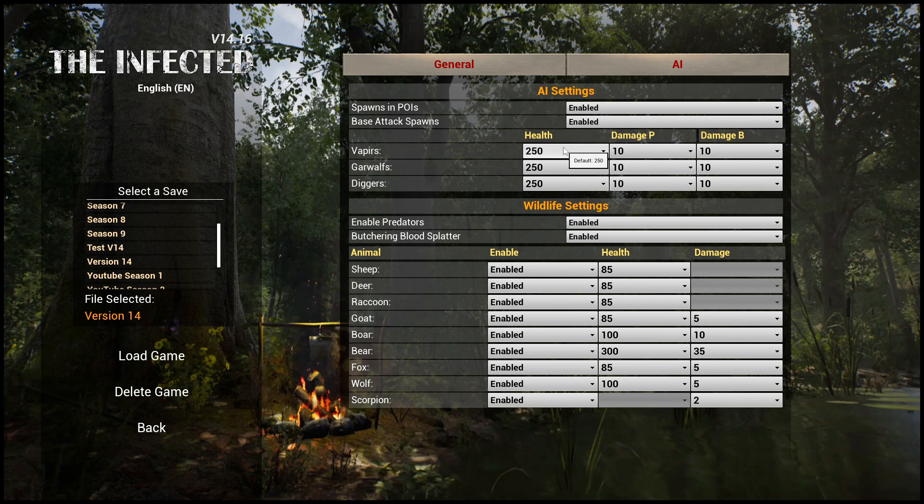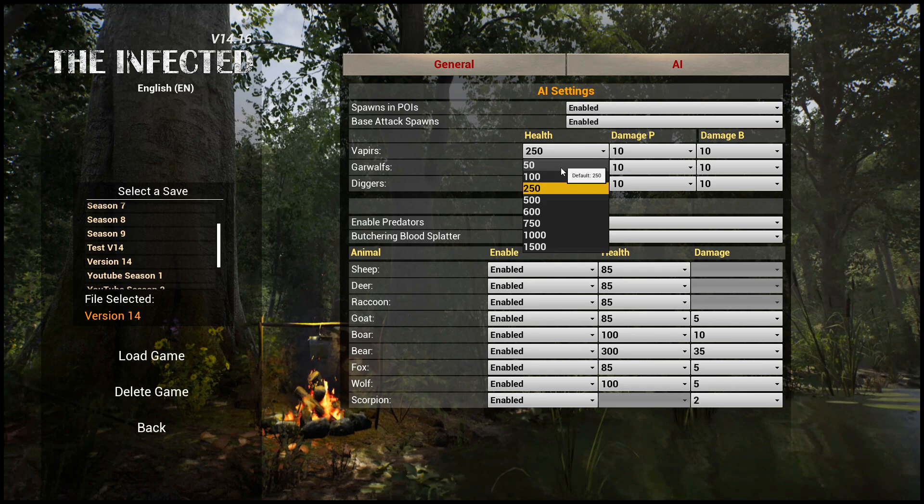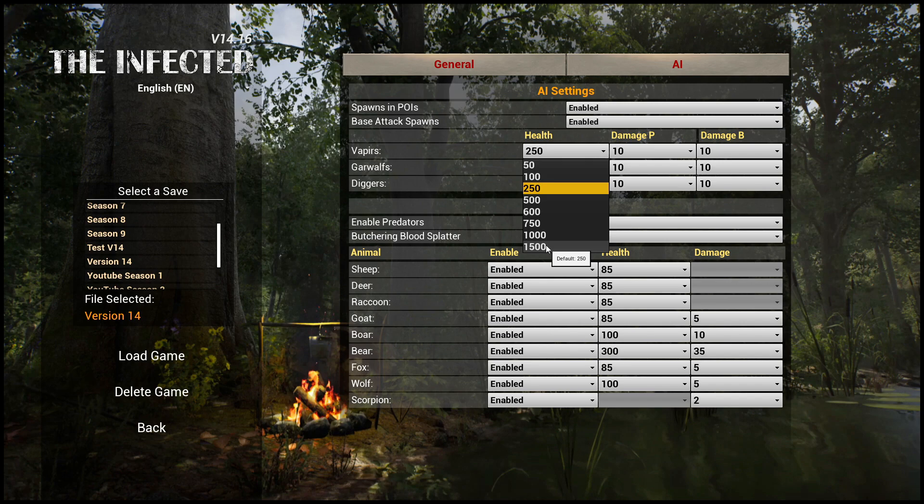Looking at health — this is default, they've got 250 health. Before, the regular vambies only had 100 as default, so it's going to take a little bit more to kill them. You could put it all the way up to 1,500 health — that is 15 headshots with a bow. You can also go as low as 50, which is not so bad.